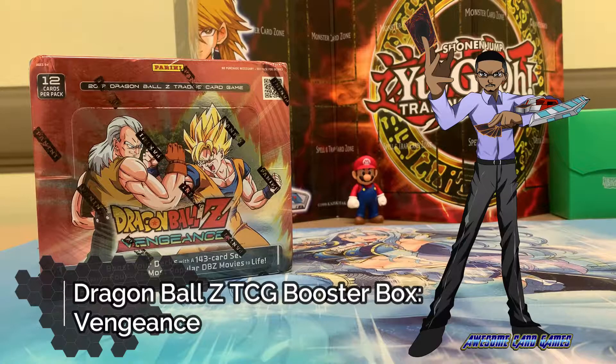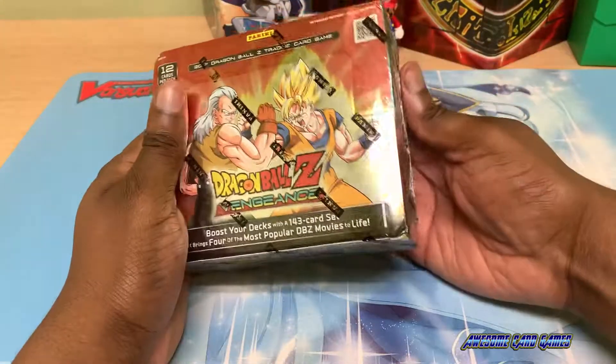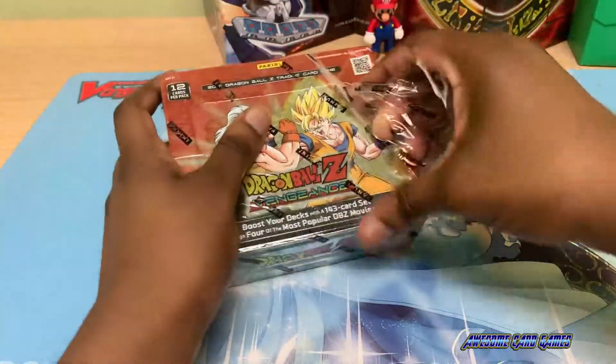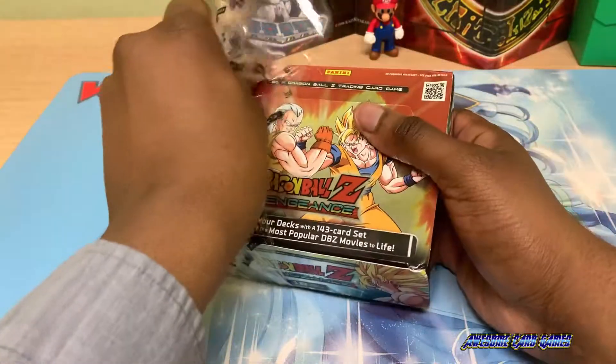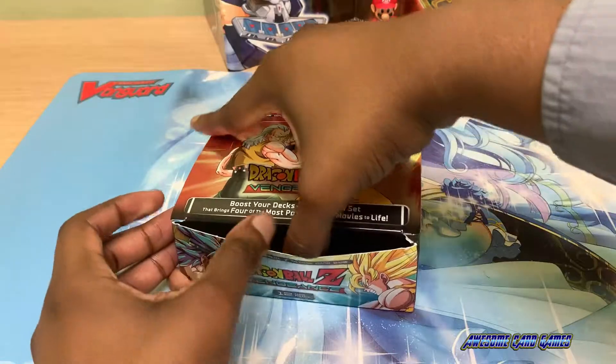Hi guys, welcome to Awesome Card Games. I'm Franklin, and today I will be opening a booster box of Vengeance from Dragon Ball Z the trading card game. This set has amazing personalities for Krillin, Broly, and Android 13. It also has level 1 personalities for Krillin, Gohan, and Future Trunks. I'm hoping to pull full personalities of Krillin and Broly, as I may build decks for those two. I believe each booster box of Vengeance contains 24 booster packs with 12 cards per pack. This set has two ultra rares and one dragon rare.